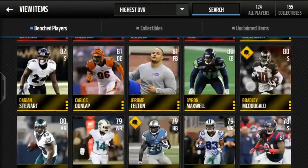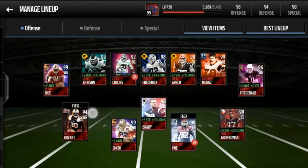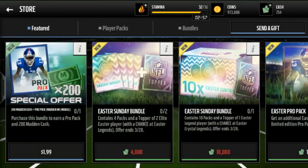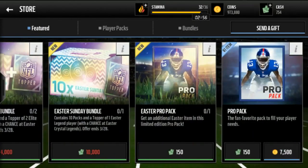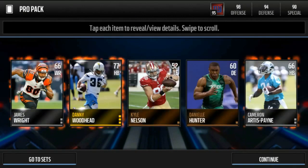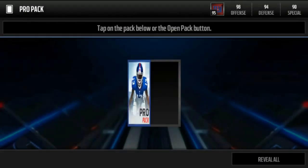Okay, I'll take it. Can't complain — not bad at all. Let's see how many coins we have. We'll spend like 23k on the pro packs and hopefully maybe we could pull a crystal. Oh, what the heck, we'll open up 10 of these.